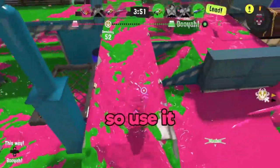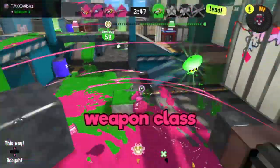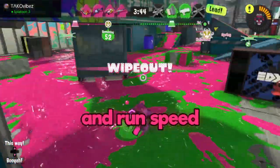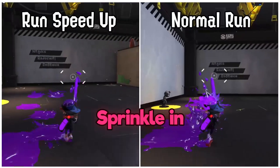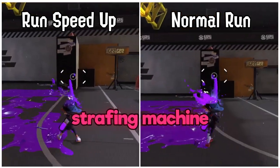The Endzap has great mobility, so use it to your advantage. As of Splatoon 2, the Endzap is a member of the lightweight weapon class, meaning it has a small buff in swim speed and run speed already built into it. Sprinkle in a few extra of these ability chunks and you've transformed into a lean, mean, strafing machine.